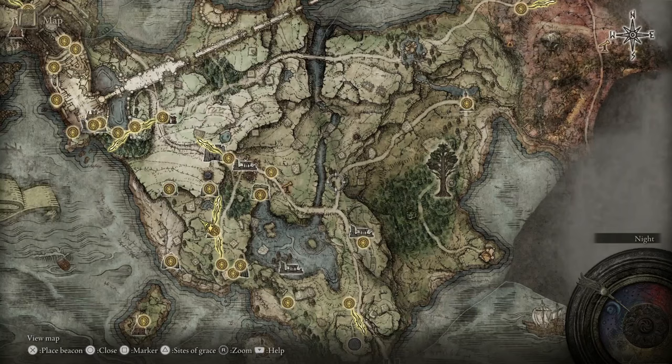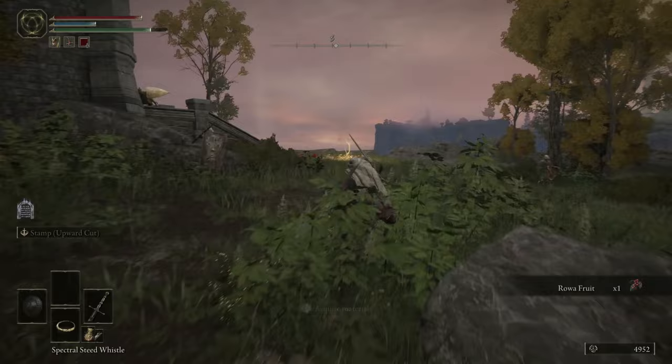Next, we're heading to Mistwood, located east of Limgrave. From the Fort Haight West Site of Grace, head towards the castle, defeat the enemies, and you'll find your Golden Seed directly in front of Fort Haight.